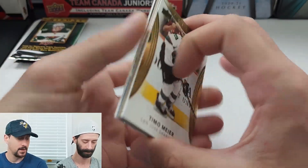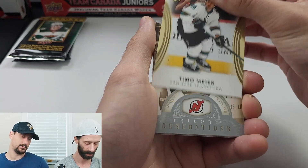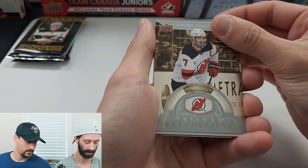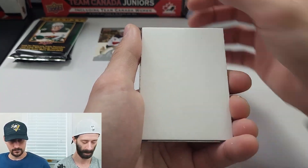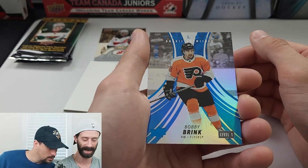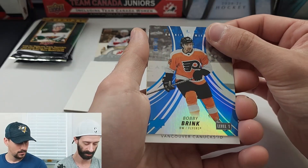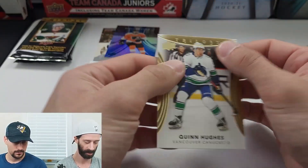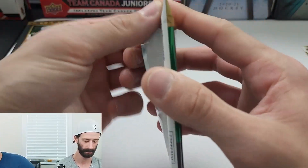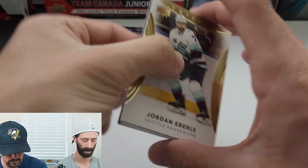Not bad so far. Timo Meier. Trilogy Generations of Dougie Hamilton — just an insert, I think. There's a decoy. Bobby Brink again, numbered at $1.99. Bobby Brink coming through. And Quinn Hughes behind. That's the worst pack we've had so far, but then you hit the Brink at $1.99.